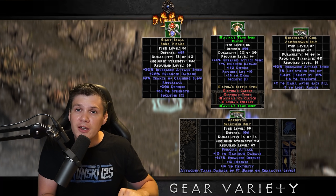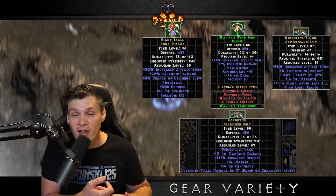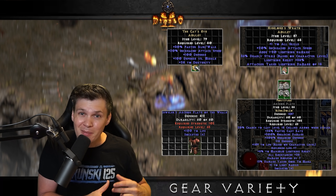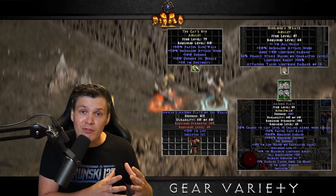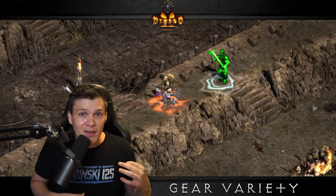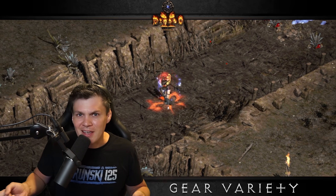For the helmet you could use a Darnell's, a two open socket Giant Skull, or a Mavina's with an increased attack speed jewel for 45 IAS. For the amulet, Cat's Eye or High Lords. For the belt, Nosferatu's Coil or Razortail depending on if you want max Pierce. You could also use Fortitude with a crazy ruby jewel of fervor in an Archon Plate body armor. So there's definitely a lot of variety in the setup, which makes the build less bland.